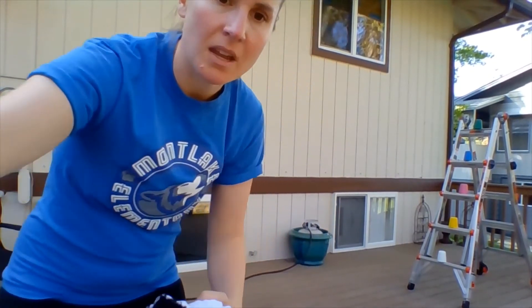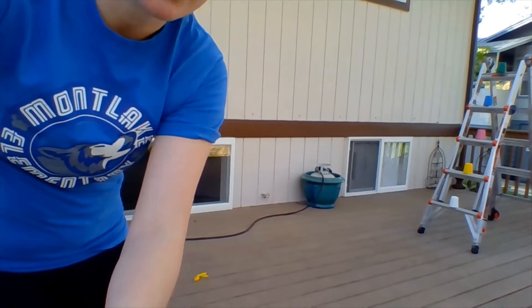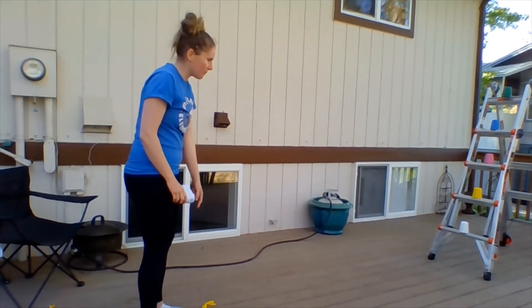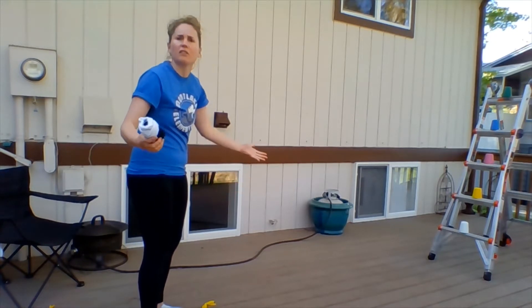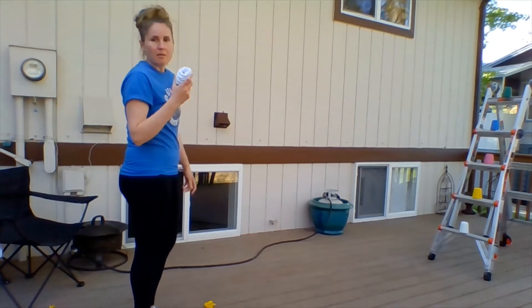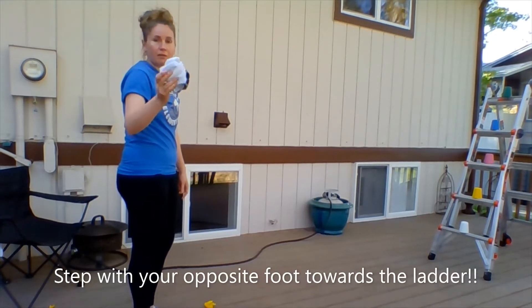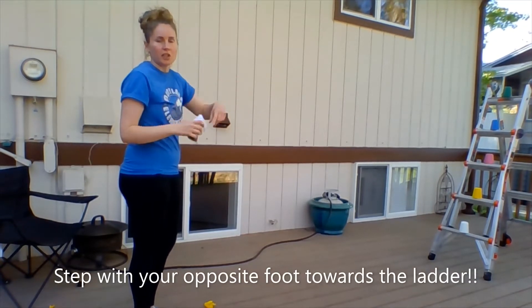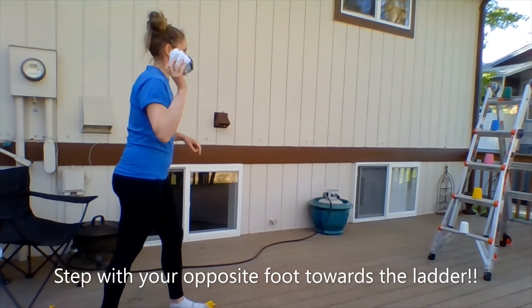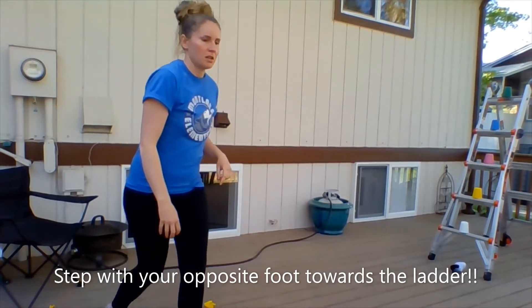So here's how we play the game. I have my ladder set up. I'm going to stand about five to six feet away, or however far away you want — I have it marked here with a marker. I am going to try five throws to try to knock off each cup. Each cup is worth one point. That's one!